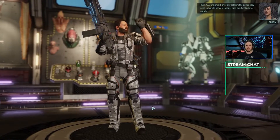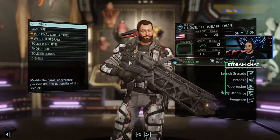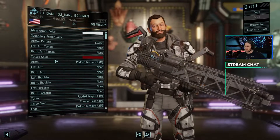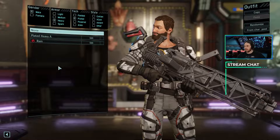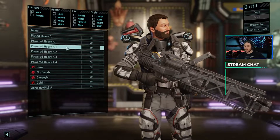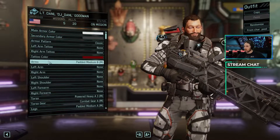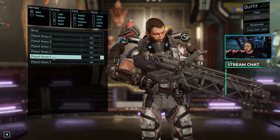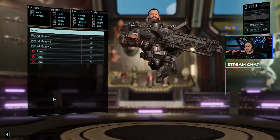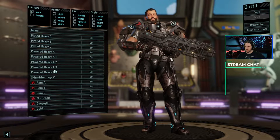The EXO armor suit gives our soldiers the power they need to handle heavy weapons, with the durability to match. I think we need to, since this is an advanced armor, change his look a little bit. Instead of padded armor, we're gonna give him this sort of heavy powered armor. Wow, that is so badass.